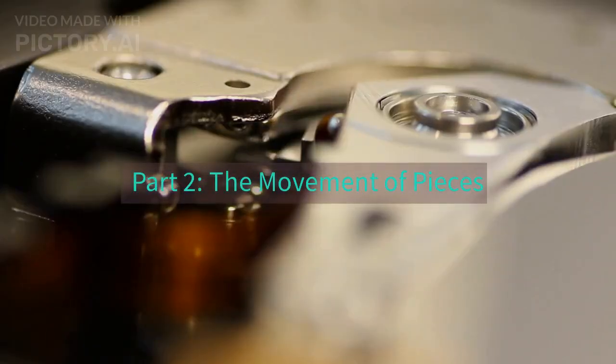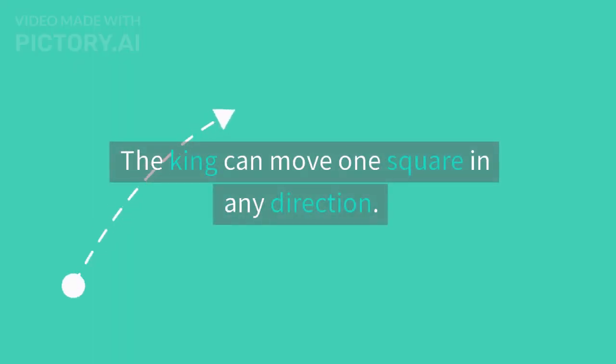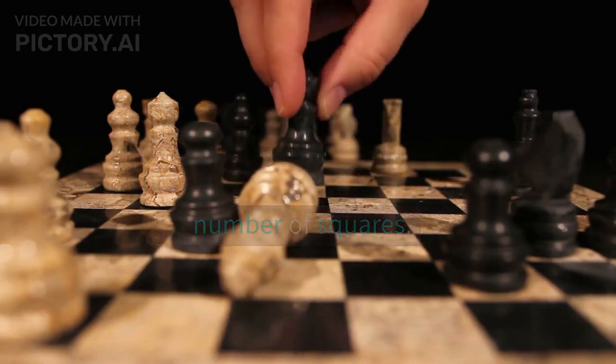Part 2: The Movement of Pieces. Each piece moves in a specific way. The king can move one square in any direction. The queen can move diagonally, horizontally, or vertically any number of squares.